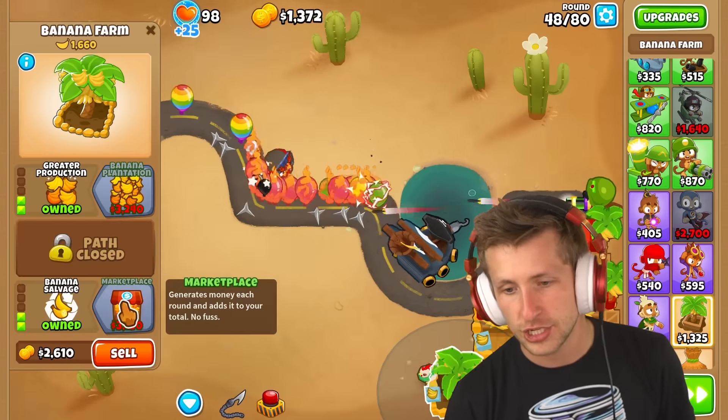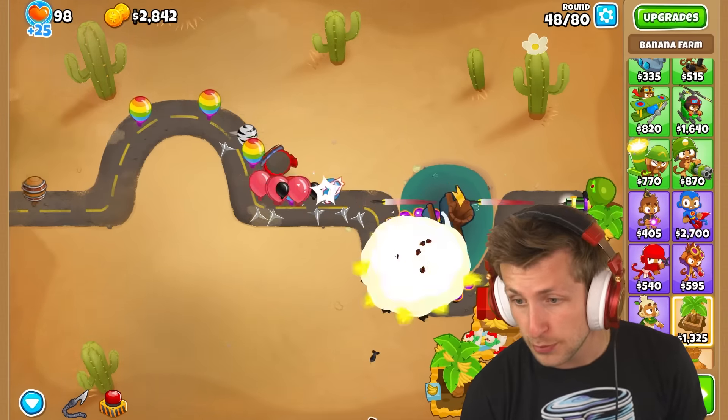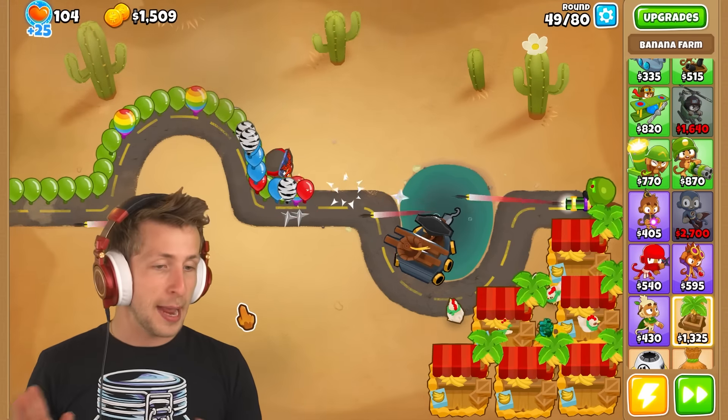Balloons are sneaking by. I don't like this. Marketplace — we got all our marketplaces! I'm good, I'm chilling. We're going to have an anti-balloon gunner incoming. We're kind of struggling. Balloons are getting way further than I want them to, and this sniper monkey — we can go ahead and just get bouncing bullet, even faster firing, and then supply drop.